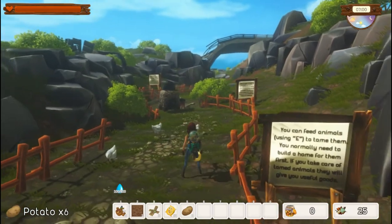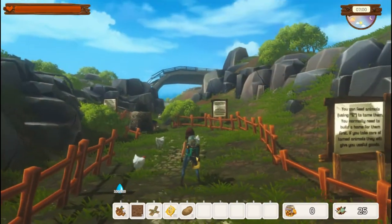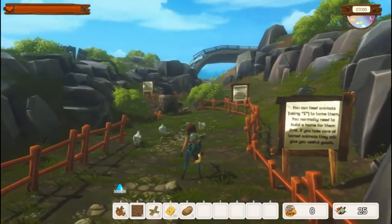Then you can tame animals with E — it will tell you what they want. He wants a potato. I'm not going to waste my potatoes on these because I don't get to keep them once the tutorial is done. I don't get to keep the chickens, but I can keep the potatoes as long as I don't use them up, so I'm not going to use them.